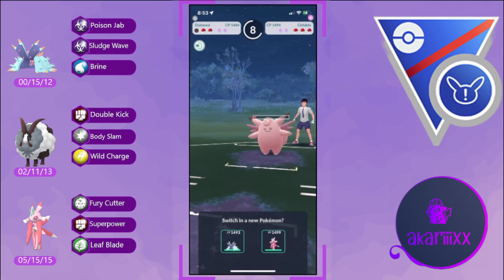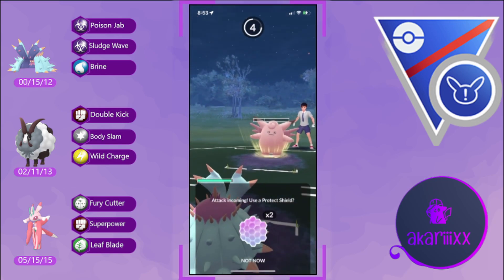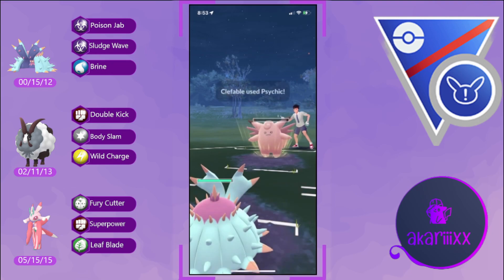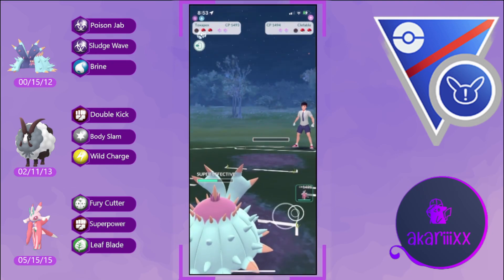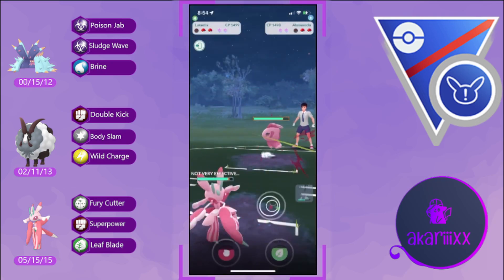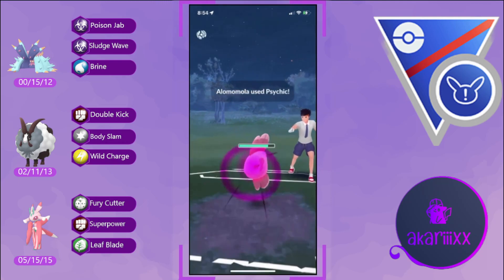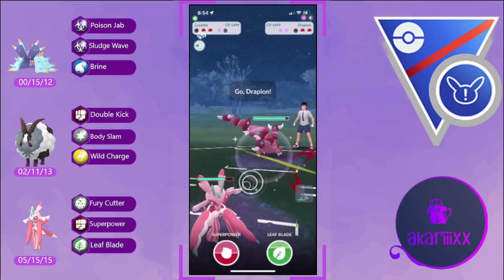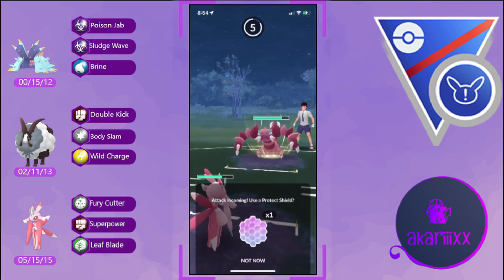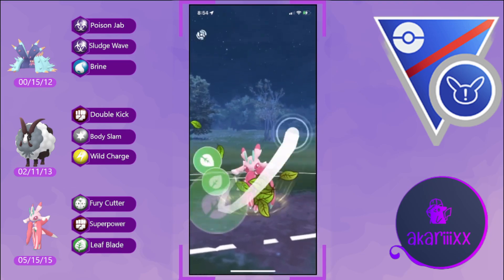I'm thinking we resist everything this opponent can throw at us — but no, they're running Psychic, which does heavy super effective damage. We pivot into Lórántis against the opponent's Loma Mola, who claims our first shield with Psychic. I'm expecting them to pivot out and they do — unfortunately into a Poison type, it will be Drapion. This is a brutal matchup for us as Drapion deals super effective Poison Jab damage and heavy neutral Crunch damage onto our Lórántis.